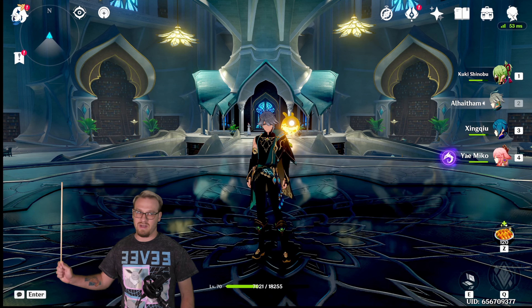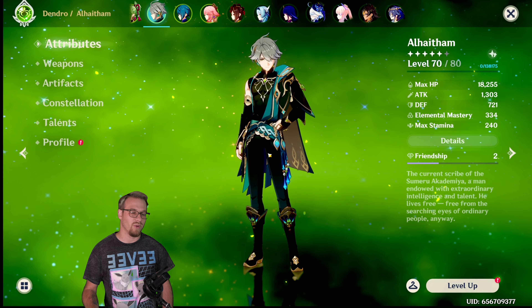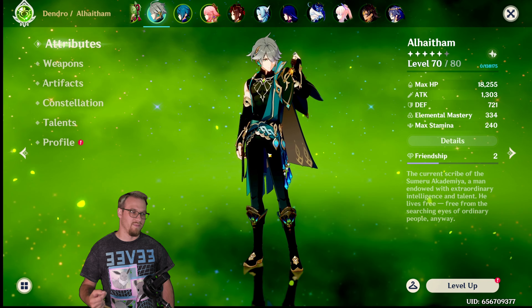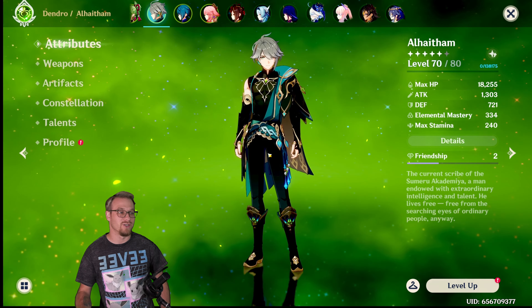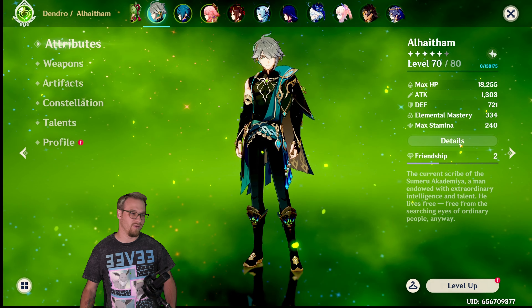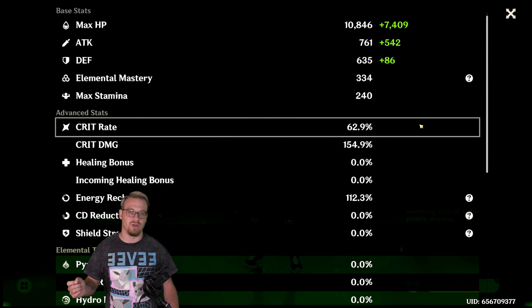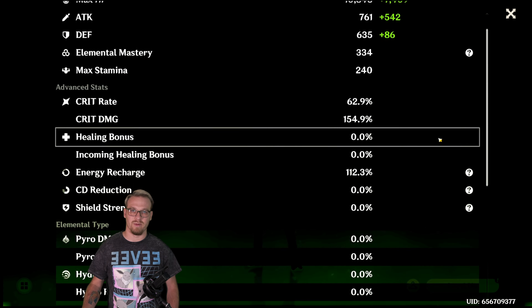My Alhaitham is level 70 out of 80 with 18,000 attack, 1,300 EM, and 334 EM — I'm just all over the place — 334 EM. His crit split is 62.9 over 154.5, and he does have 112 ER. You can see 75.3% on the dendro damage bonus.